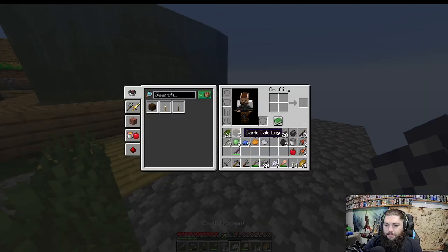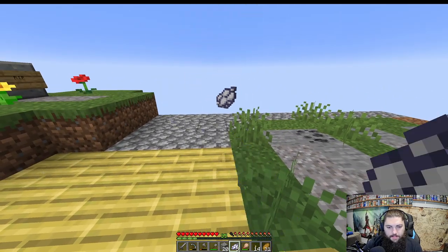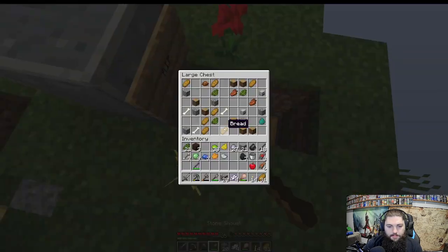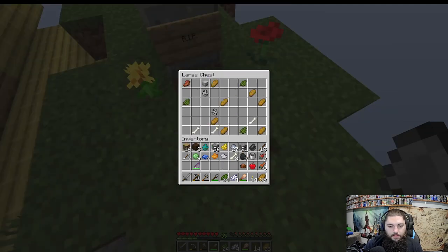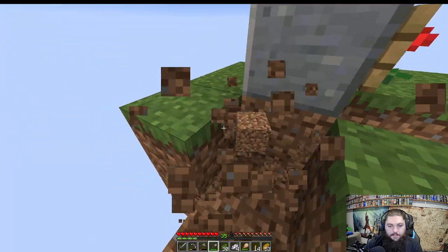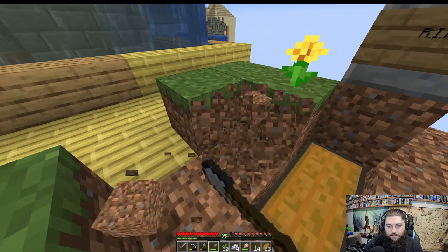I have quite a few death fragments, so let's throw some of these — they always give you a chest with some stuff and a little bit of dirt, so they're always handy. We'll grab a couple of chests: zombie spawn eggs, overworld fragments, more wood, cobblestone, bread, bones, skeleton spawn eggs. I could probably just survive on what I'm getting out of these. Good stuff!